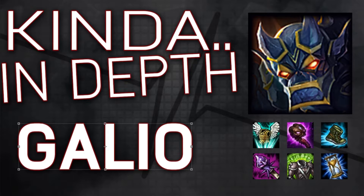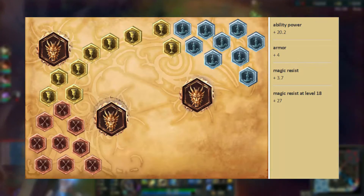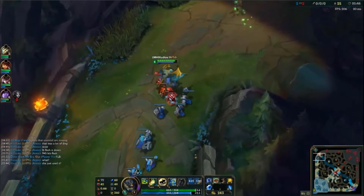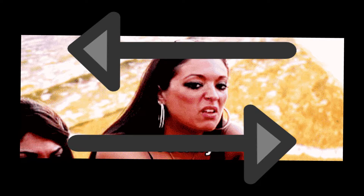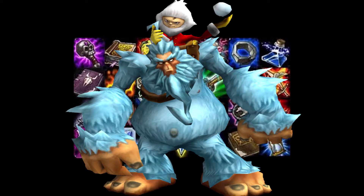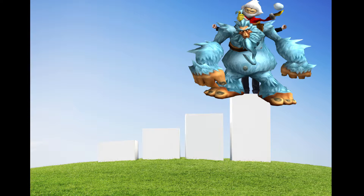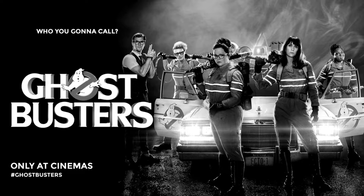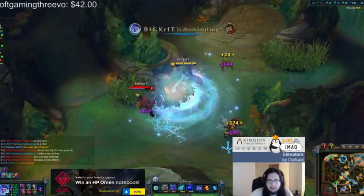Now, unlike my last kinda in-depth on Galio — shameless plug — I actually went in-depth, like, almost too in-depth, as the video reached kinda 12 minutes, which is totally the opposite of kinda in-depth. This video, however, I got one simple step to make your success as AP Nunu skyrocket. This step is: sit in a bush all game and wait to press R. Thank you, ladies and gentlemen, I'm out.